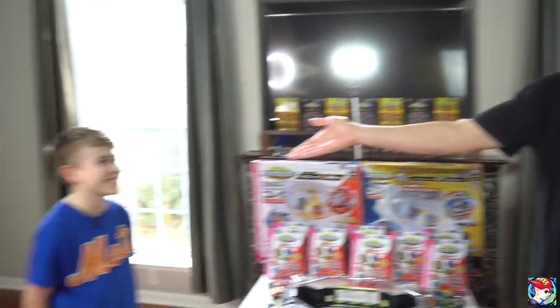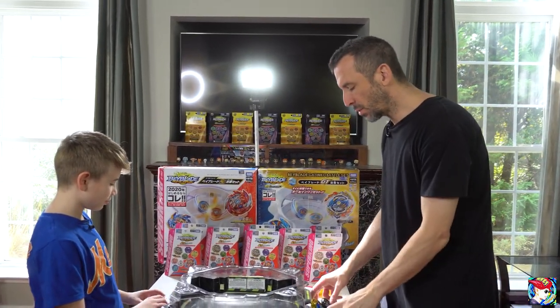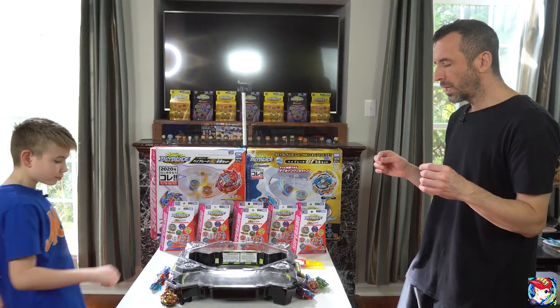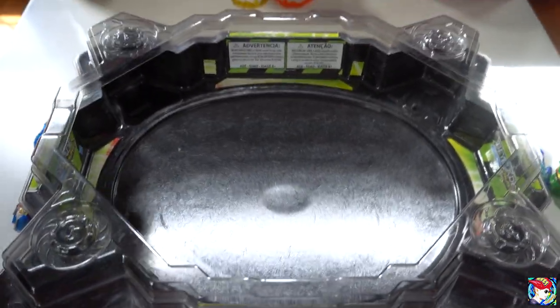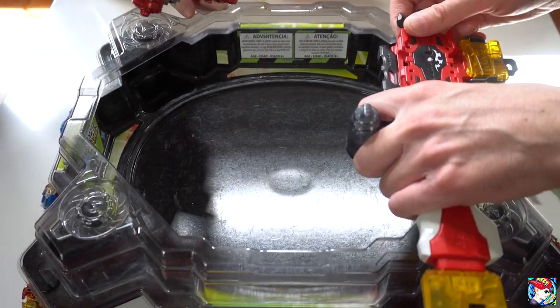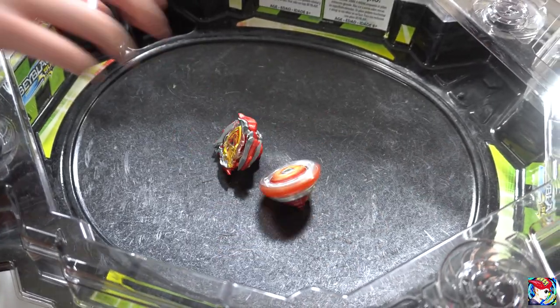The team with bays remaining at the end wins, and the team with no bays loses. We don't know who the other guy is going to pick, so we're going to say three, two, one and pick our bay at the same time. Bugs is coming in with Achilles and I am going to come in with Dead Hades — this should be a good match! Battles are till two points; two bursts and the match is over. Three, two, one, let it rip!